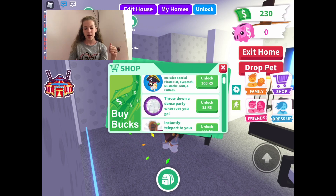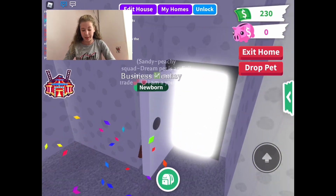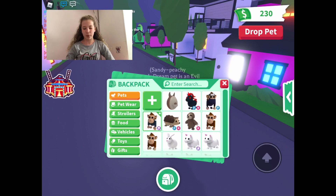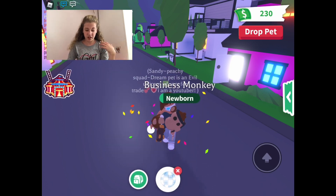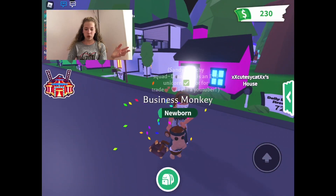Next is 'Throw Down a Dance Party Wherever You Go.' I have one — you need to go outside to use it. It's basically a disco ball. If you want to make the server manic and just have a great time or party with your animals, go to a big server, tap on the ball, it gets big, and you've got a dance party!